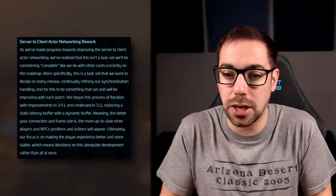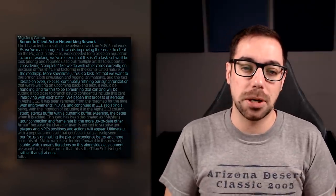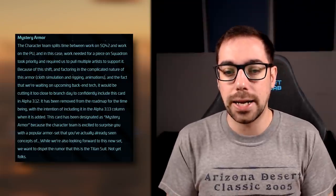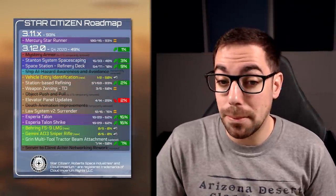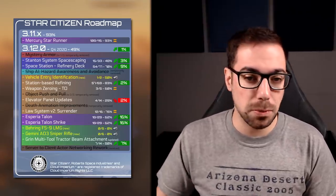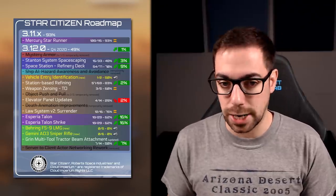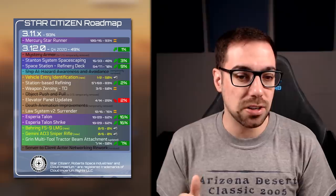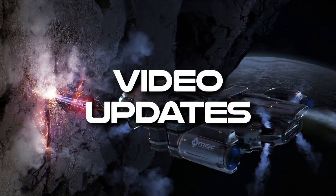We are seeing improvements to networking, so everything they're saying makes sense. Mystery armor — they started well but it's not the Titan suit, and Squadron 42 stuff took priority, so hopefully we'll see it in 3.13. Moving on to the Reddit roadmap from Odysseus Ithaca — small updates were seen on space mining, refinery decks, station-based refining, and tractor beam, with medium progress on the Talon, which is about two-thirds done.